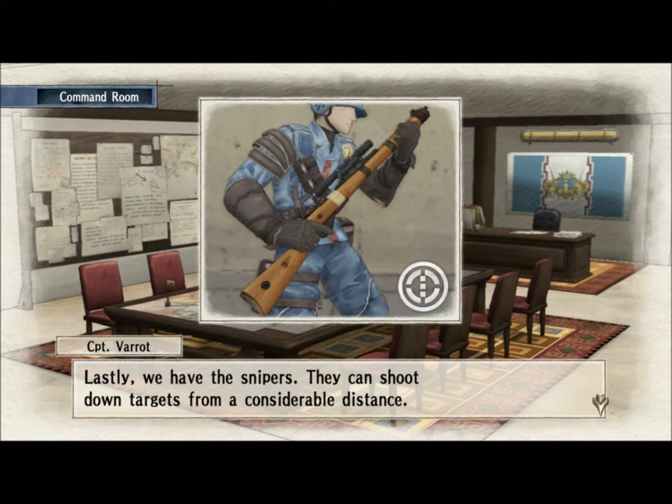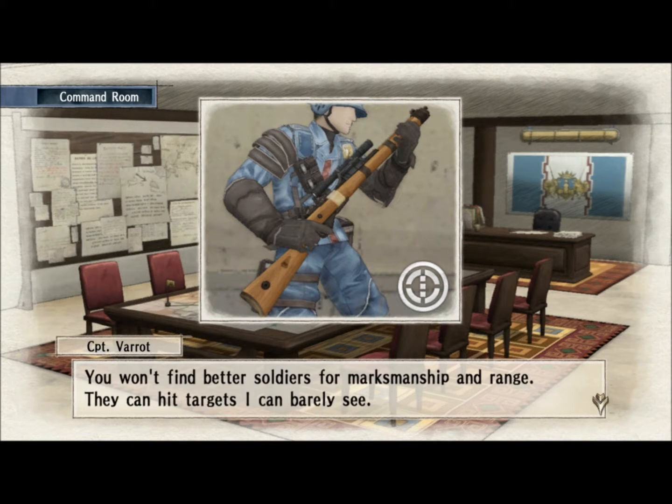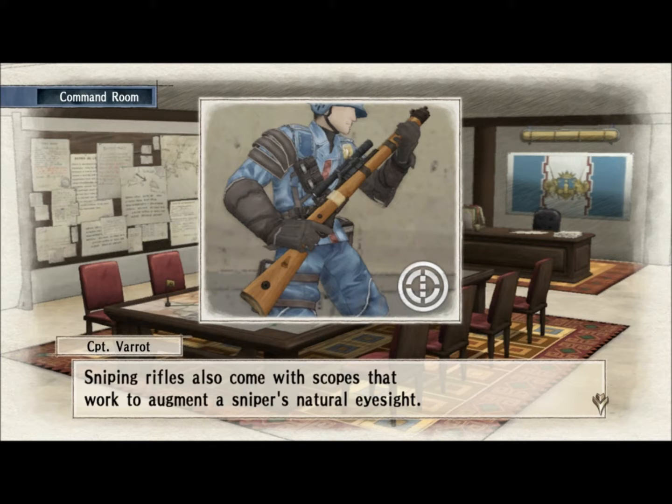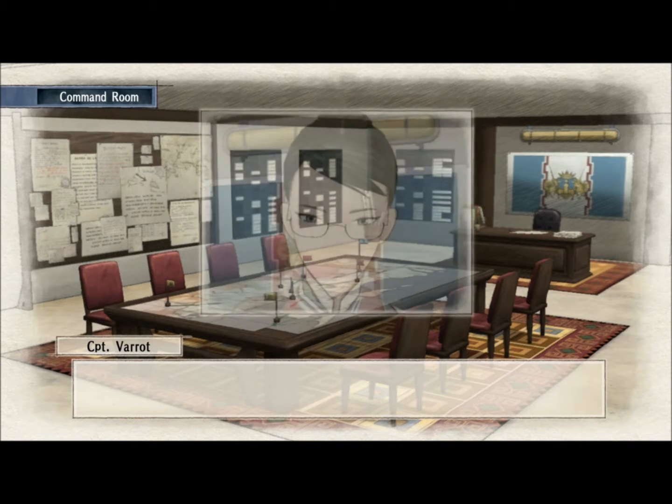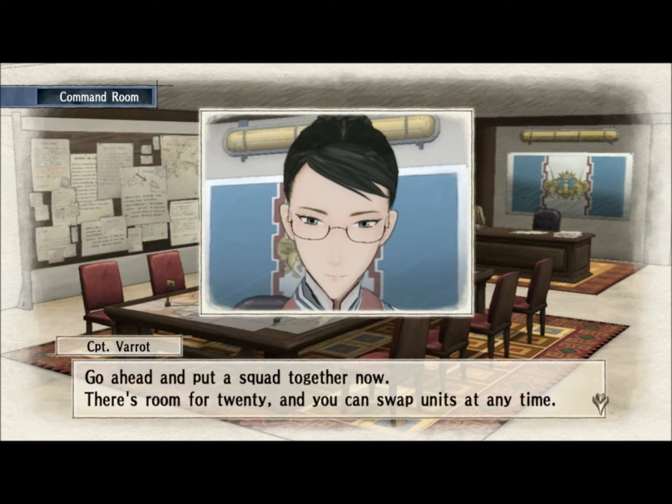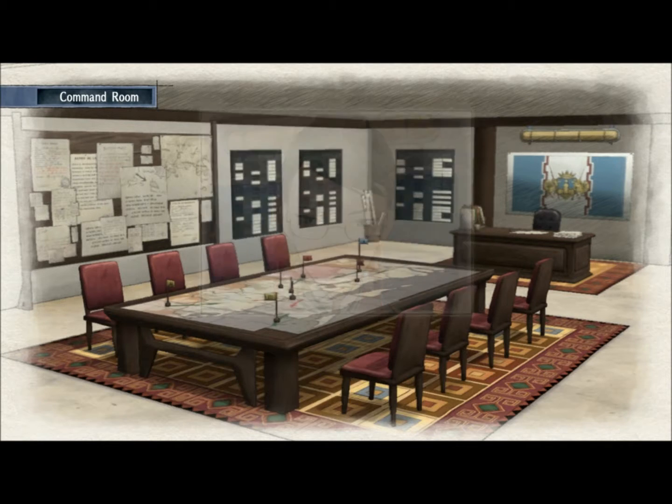Lastly, we have the Snipers. They can shoot down targets from a considerable distance. They start out really bad, but get progressively more awesome the more you level them up. You won't find better soldiers for marksmanship and range — they can hit targets I can barely see. You wear glasses. Sniping rifles also come with scopes that augment a sniper's natural eyesight. Drawbacks include low mobility and defense — if the enemy gets them alone, they're done for. That should cover the basics — go ahead and put a squad together now. There's room for 20, and you can swap units at any time.